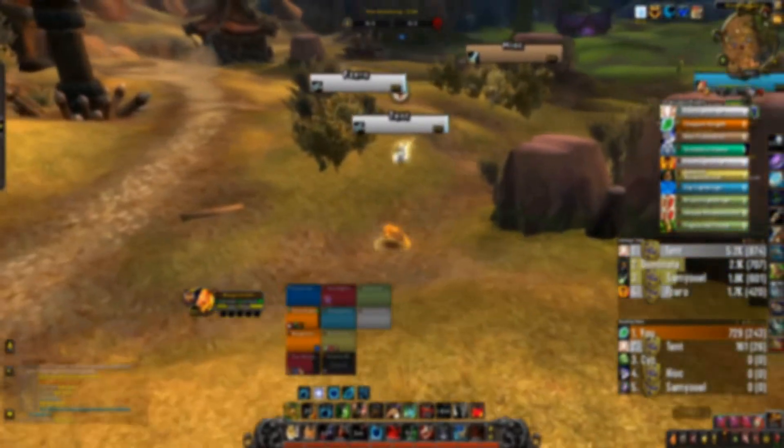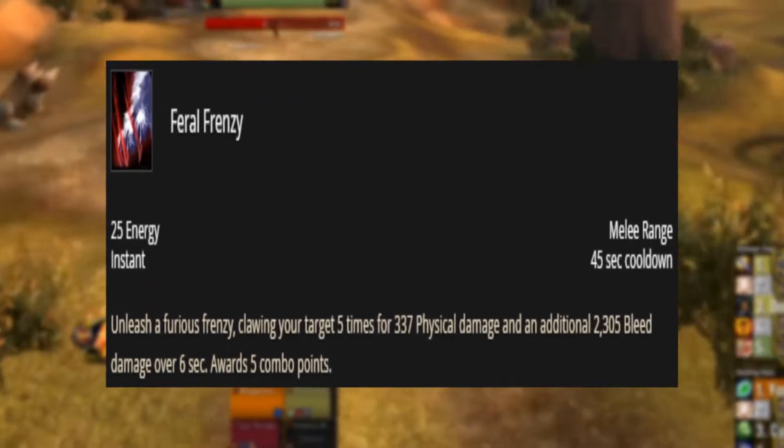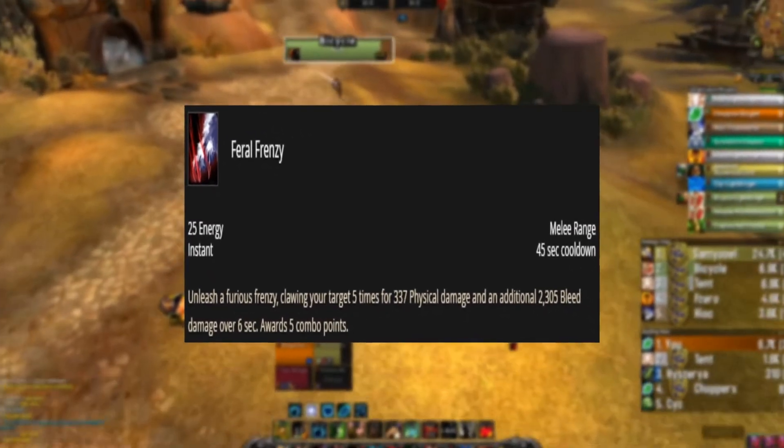Level 50 Talent. In this tier, we would be choosing Feral Frenzy, as it provides your target with a devastating bleed that is very difficult to heal through.